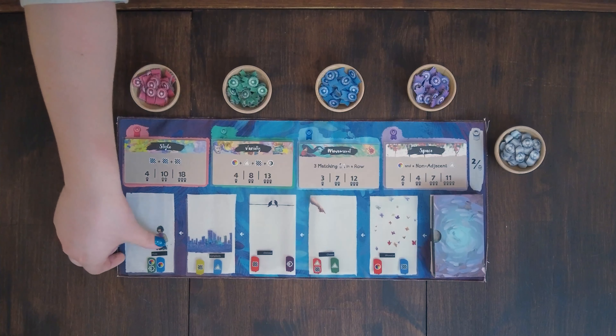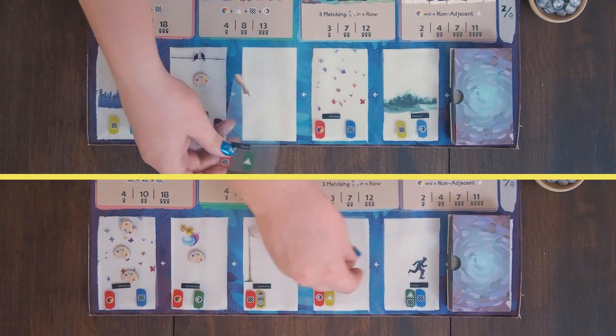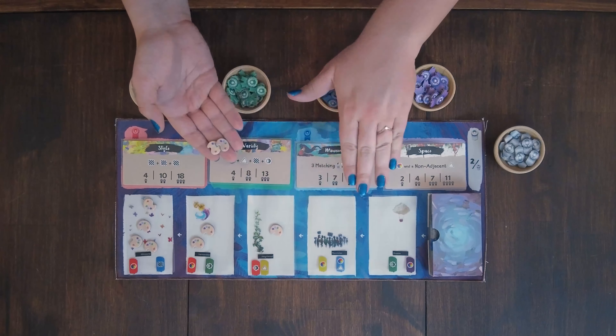On a player's turn, they can do one of two things: acquire an art card or complete a painting. To acquire an art card, a player can simply take the card if it is in the first slot, and for every slot further, they simply place an inspiration token on every art card they are skipping over to acquire that other card. If a player does not have enough inspiration tokens to place one on every card before their desired card, then they cannot take that card.